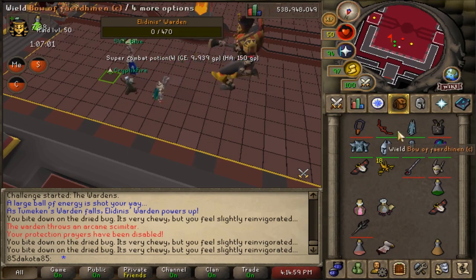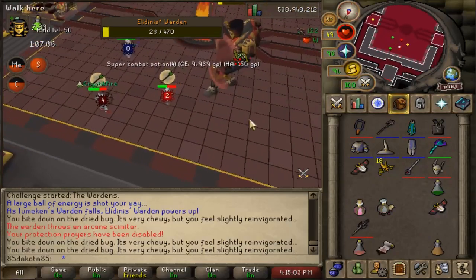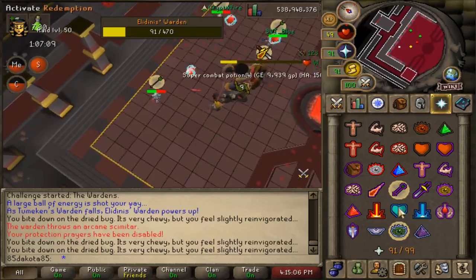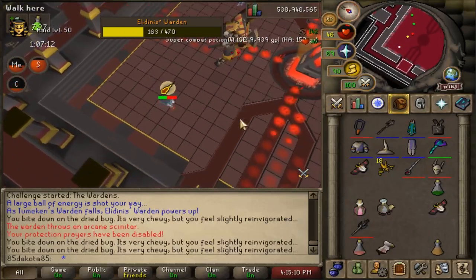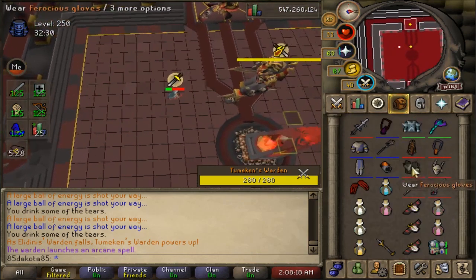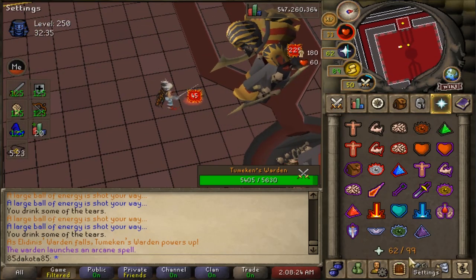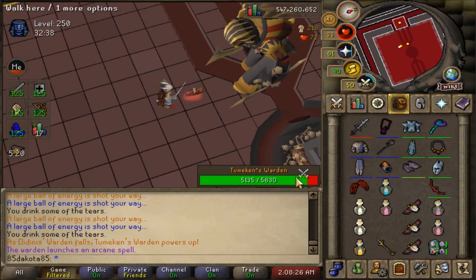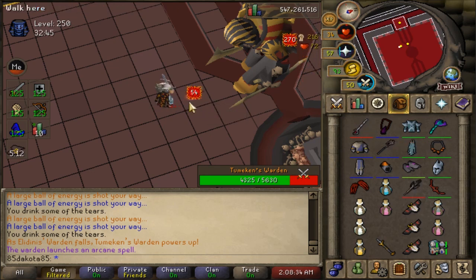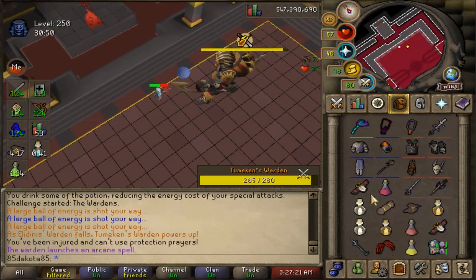When you attack the Warden, you're actually attacking its Shield — it gives you a yellow health bar that you fill up rather than hitting down to zero. Range fills this bar quickly, but magic is a little slower. When you get the bar full, the Warden drops to the ground and a core spawns in front of it. The core always pops up where the Warden is facing when it goes down. Any attacks on the core deal five times the damage to the Warden's actual health bar, and melee attacks on the core are guaranteed max hits.